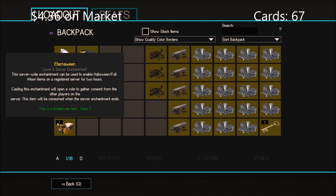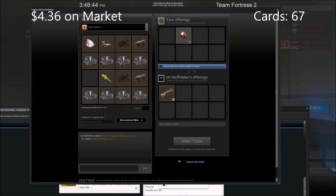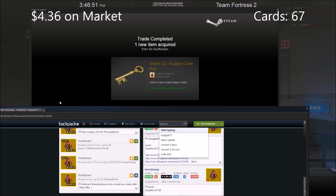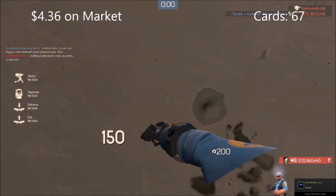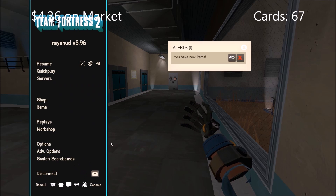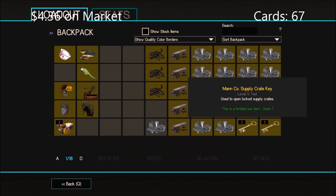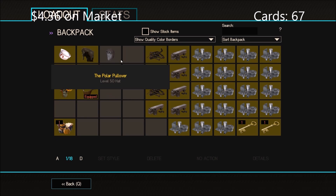We still have eight miscs to sell. We're trading the Antarctic Parka for one key pure, which is really good. With high-value items it's sometimes hard to sell for full price — I had listed it at one key and was going to lower it to around 8.66 ref, but someone bought it for a full key. We bought it for 7.33, so that's solid profit. Another misc down — onto the next trade.